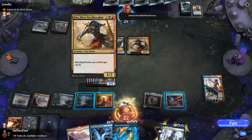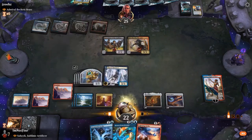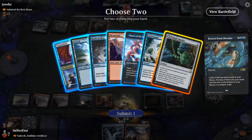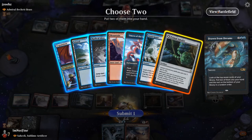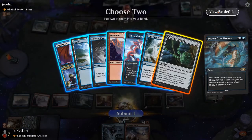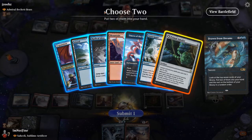Coming down, we'll Brazen Borrow here. Let's start with a conservative Draw from Dreams — Primal Amulet and Expansion/Explosion seem quite nice. If I'm going to take the Amulet I'm likely taking Radical Idea with it, just to flip it really quickly. If I'm taking the Expansion/Explosion I know what I'd take with that. Tough choice — the flipped Amulet doesn't do too much on its own.